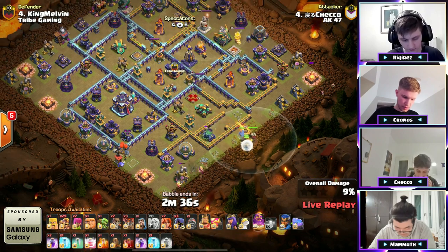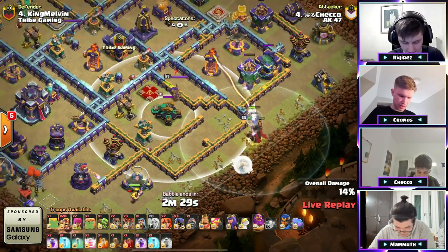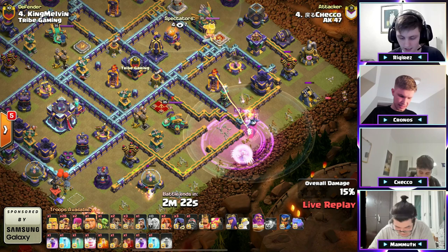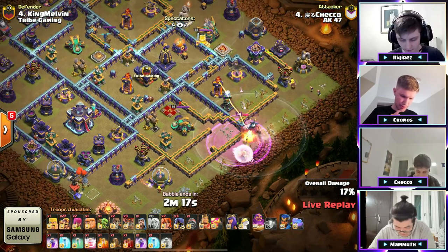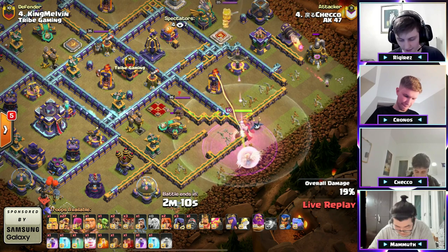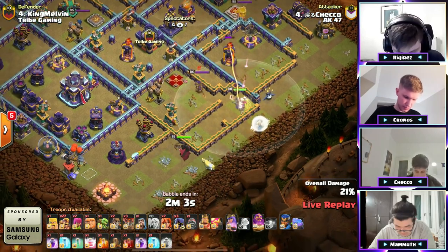Archers off to the right, he's got that Recall Spell — oh, the healers! Was the owl getting hit or was the Warden getting hit? I think the Warden was, because those healers were taking some damage. Oh, he's gonna have to rage this Warden — down goes the owl. Do not lose that Warden or the attack can crumble. Uh-oh, he's still going for the Scattershot — it's taking some time. Can he grab the multi-target Inferno? Scattershot is going down, there's the Queen to the left.